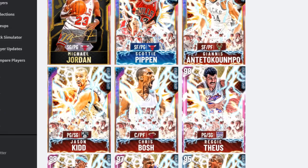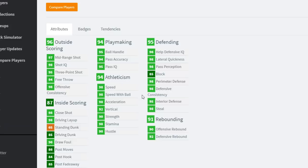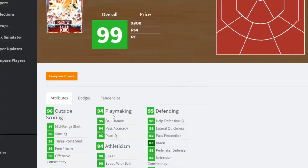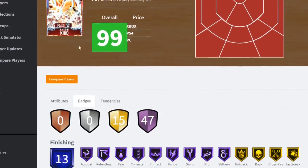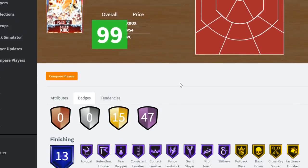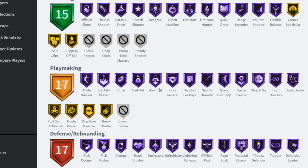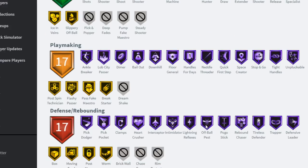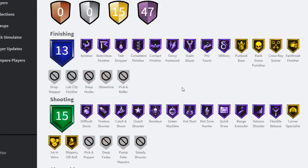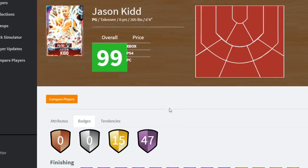My team is gonna look so different. Let's look at Jason Kidd: 95 three-pointer, 85 driving dunk. This guy is the troll pull from these packs - if you pull a Galaxy Opal and it's Jason Kidd, that's rough. He is still Galaxy Opal though. He'll probably be around 50k MT and people won't want that card. He might actually be a good budget Galaxy Opal - better than Trae Young and Kyrie. He's got 64 Hall of Fame badges, Hall of Fame Range Extender, ankle breaker, handles for days, general, clamps. 47 Hall of Fame overall - they gave him the treatment too.